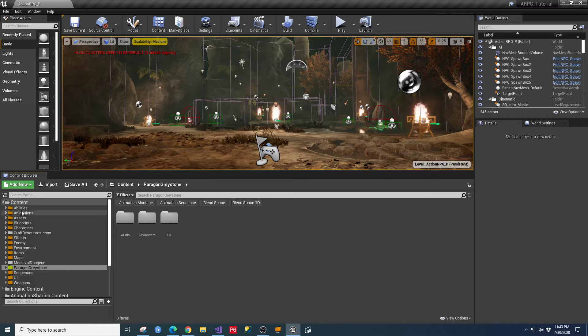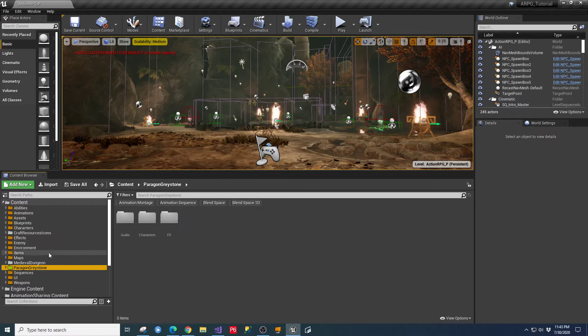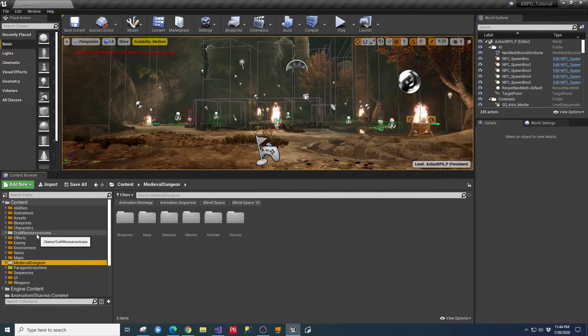What I've done is gone through and color coded the files and folders that came with the default setup for the action RPG. You can make them any color you want, but I want to make them a distinct color so we know they were part of the core game. Anything we added can get a different color, and new things we're adding can stay as default gray icons.